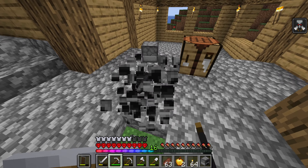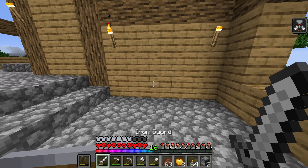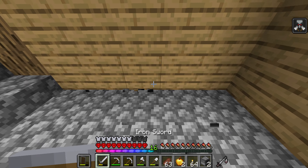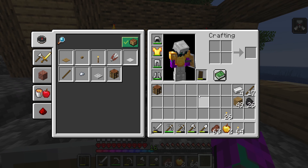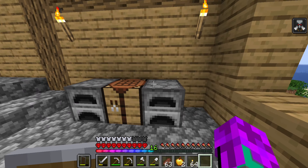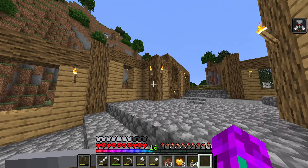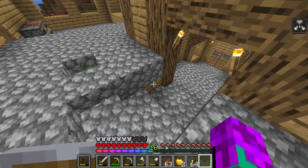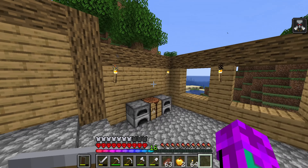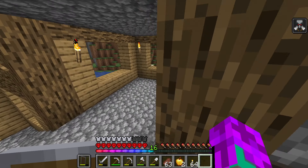I do want to move these furnaces — oh, I forgot there's a hole under that, whoops. Alright, we're gonna put these furnaces right here for now. When we put our super smelters over here, we'll do two single ones: one will be a blast furnace and the other will be a regular one, because cooking ore is quicker. Actually, we could do three — a blast furnace, a smoker, and a regular one.